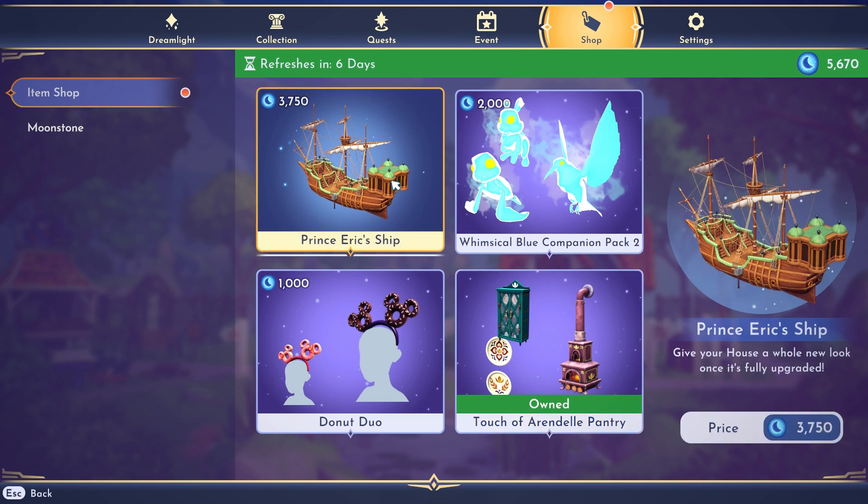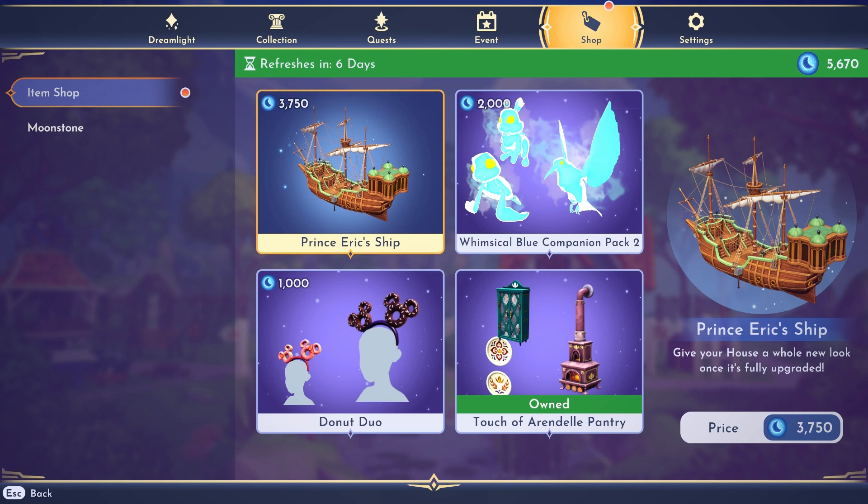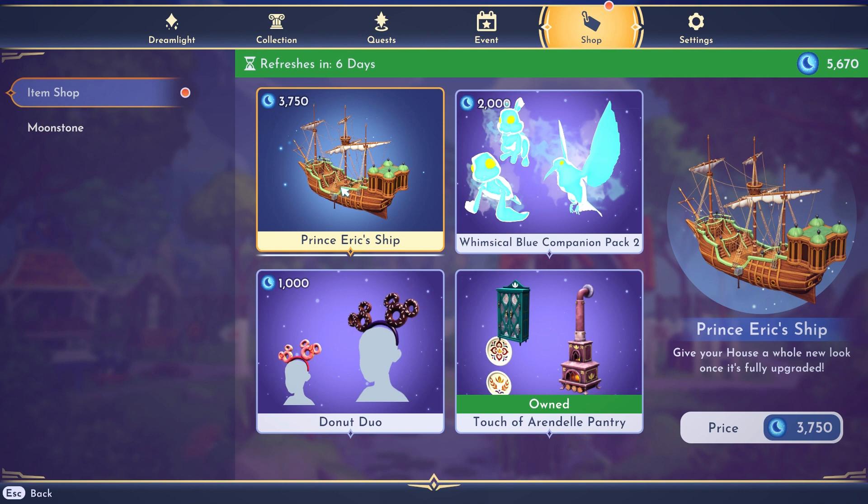I still think this is all way too expensive, especially this house skin. I feel like those should be like 2,500 moonstones — something more like that feels a little bit more reasonable to me. What does this equal out to in real life money? I think it's close to $10 if you do the math. I just think it's too expensive, but I also really want it. I might end up buying some more moonstones before the update.